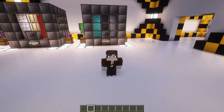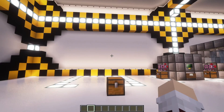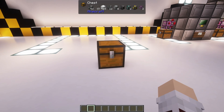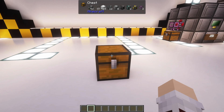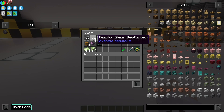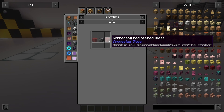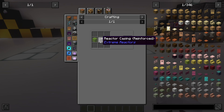Let's go over how to actually build a reactor. In this example, we are going to be using a reinforced reactor. Inside this chest we have all the materials needed to build a 5x5x5 reactor. We have 53 reactor casings and 37 reactor glass. It's important to note that you do not need reactor glass to complete a reactor — you can simply use all reactor casings. But for aesthetics I highly recommend using reactor glass, as it's not that more expensive to make, only requiring two more glass and a reactor casing in the middle.